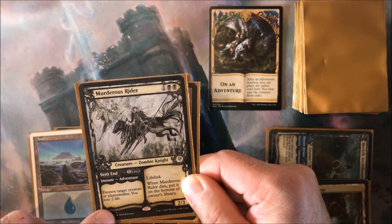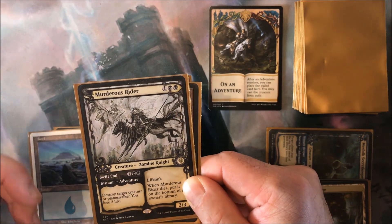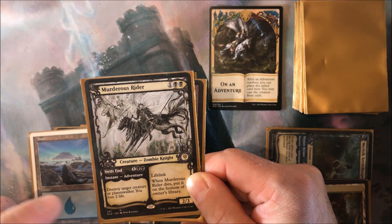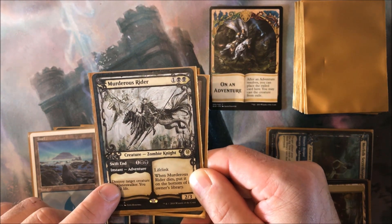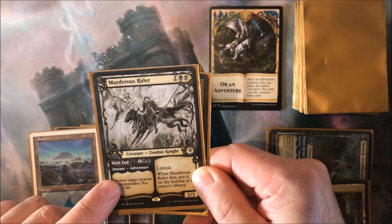This is important to know if you want to counter the spell and understand which part of the card needs to be countered and with what spell. For example, if you cast Swift End, you cannot say 'counter target creature spell' because in that moment you cast the instant part.